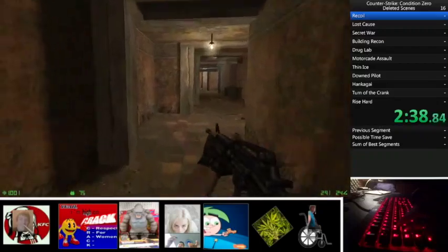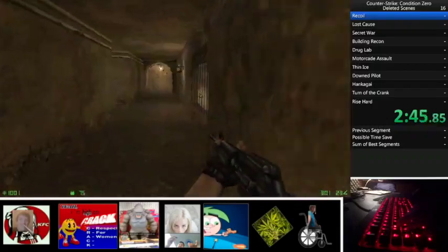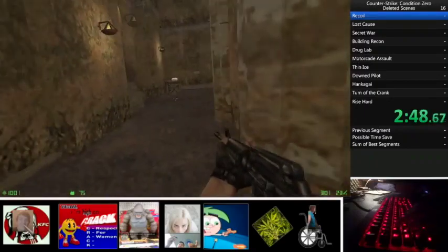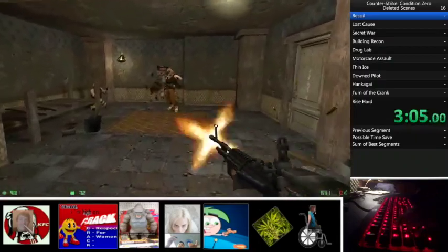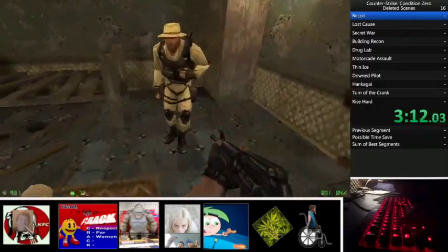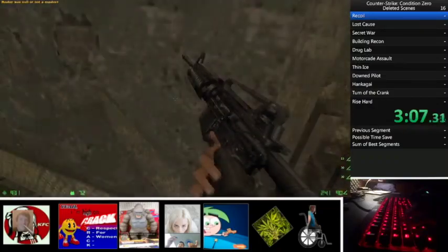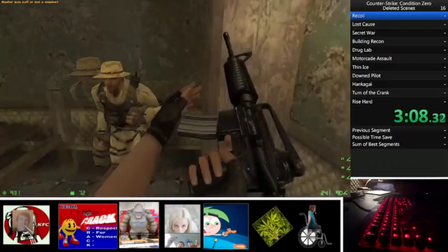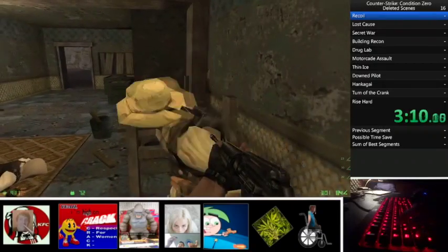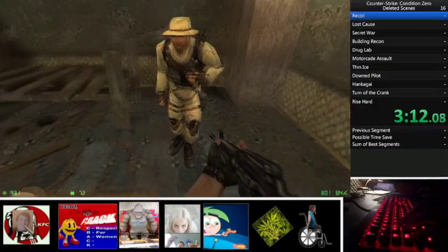Since he knows the other NPCs will be taken care of by the explosions, he starts running back towards the Delta Sniper before the objective is complete, meaning no new enemies have spawned in the previous area yet. You can see that when the objective completes, an enemy comedically spawns in the air right in front of him. Once he reaches the Delta Sniper, we can see him discover a new strat in real time. The strat is actually like nudging the NPC from behind, but it can be used to move the Delta Sniper slightly forward during his dialogue line, which saves a tiny bit of time.